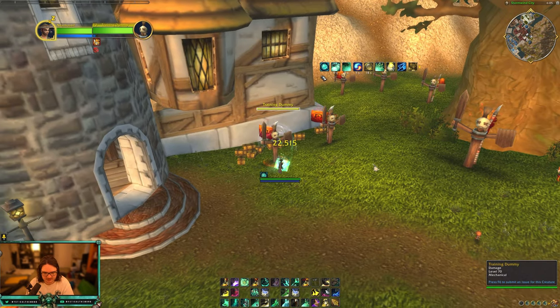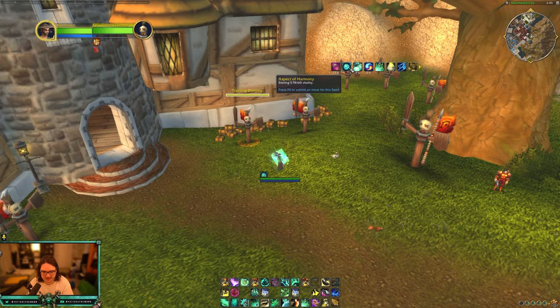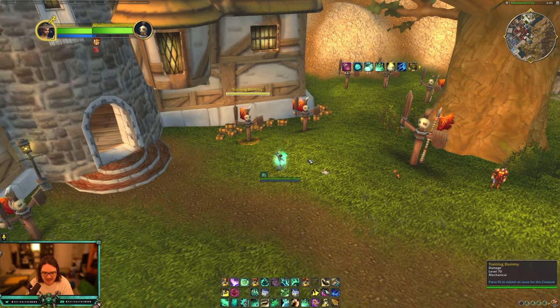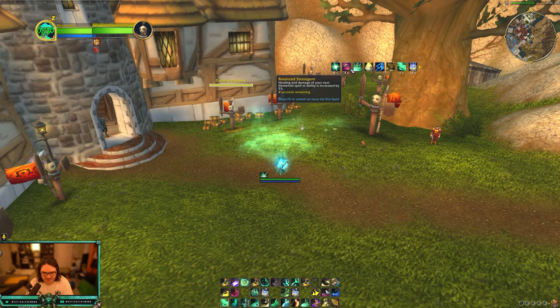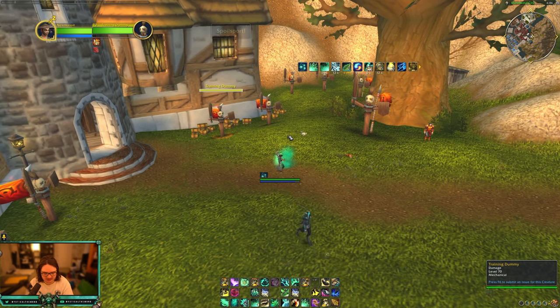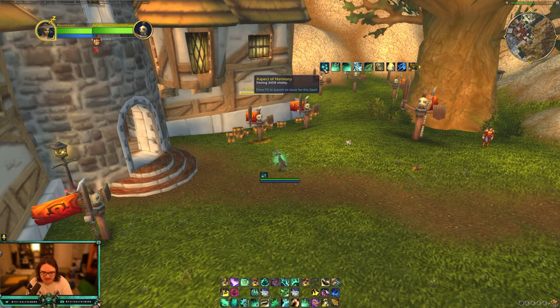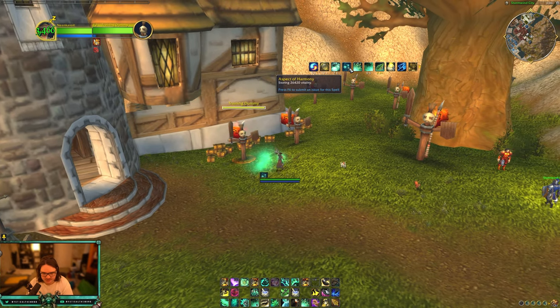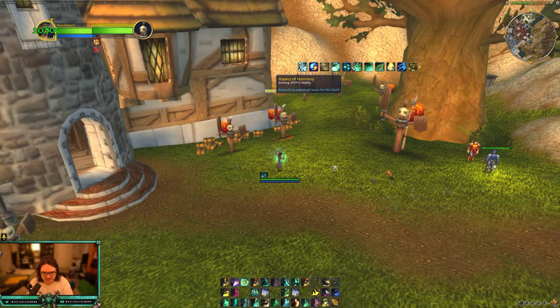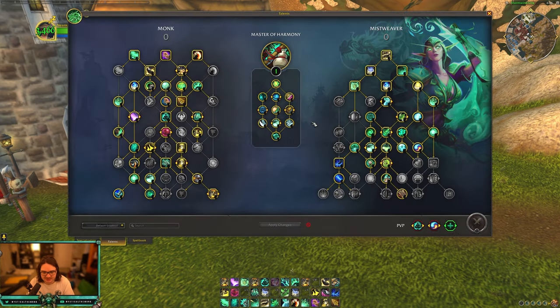Vitality isn't anything special. It's just a buff — it's nothing crazy. Whenever you heal or do damage, you just get a buff that has stored vitality. That's it. And to trigger it, you press Thunder Focus T and you're going to get the buff right here — you're drawing upon the vitality that you stored, getting 20% additional healing. You can see it goes up when I rising sun kick because it stores 10% of your damage, and it also goes up when I heal. So I'm just going to do some healing and it goes up after I vivify. It's a cool little thing — you're just storing your healing and damage as healing.